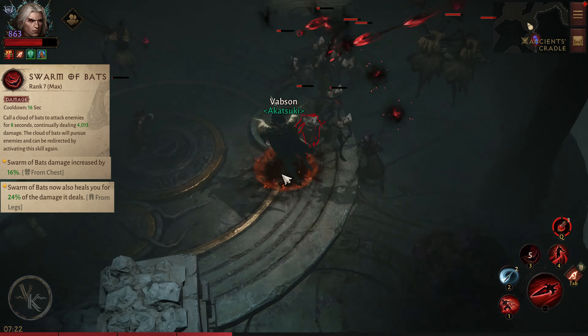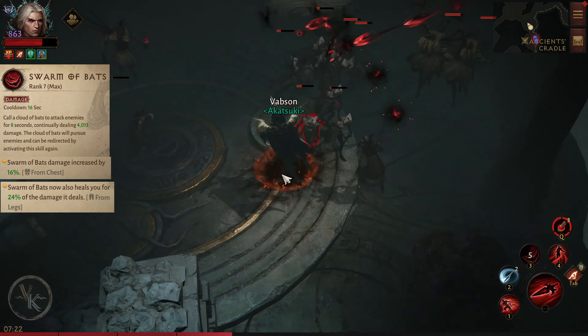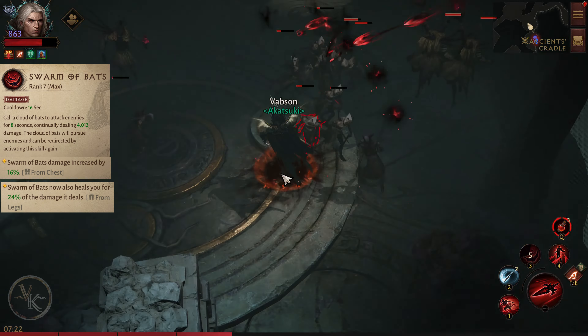From the legs essence we have two options: Swarm of Bats now also heals you for 24% of the damage it deals, or Swarm of Bats now also poisons enemies, causing them to take 1,800 continual damage for 3 seconds.